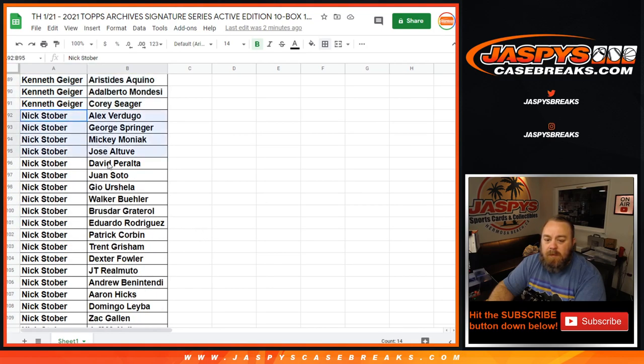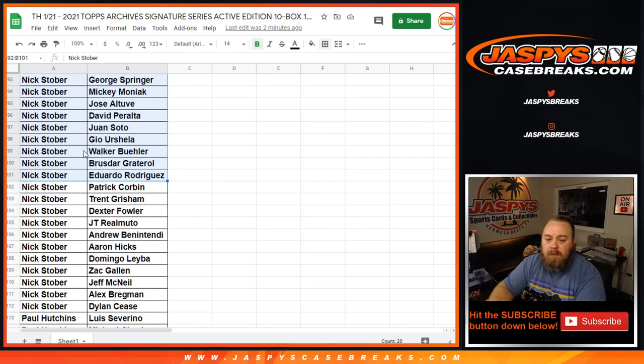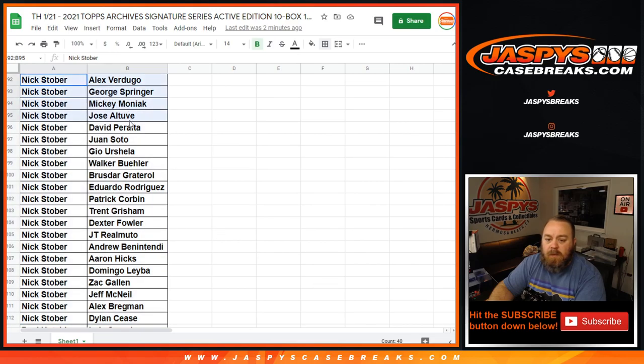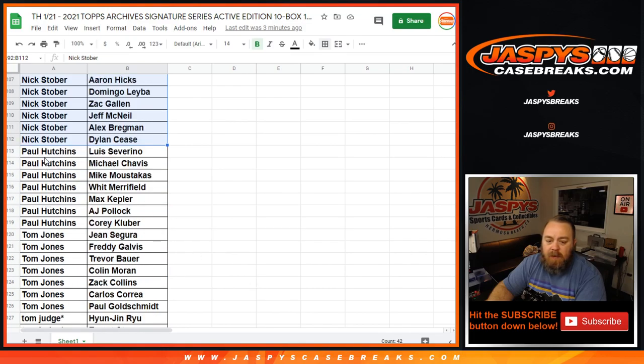Nick Stober, Alex Verdugo down to Dylan Cease, with your 21 spots — three spots he bought straight up. Juan Soto is in there, George Springer, Trent Grisham rookie, JT Realmuto. And Paul Hutchins with your seven spots from Luis Severino down to Corey Kluber, Whit Merrifield, Michael Chavis.